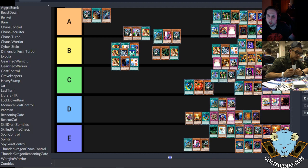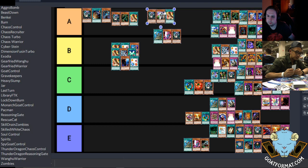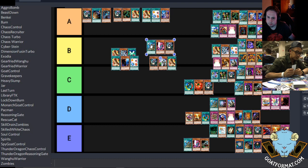This is Chaos Turbo as of today — for the June 2020 Goat Format tier list — I'd have that first. So Chaos Turbo first, then the Metamorphosis version. I have the Thunder Dragon version ahead of Angel Chaos. Angel Chaos sits behind, and the Skilled White version behind Goat Control. Then Goat Control next and Chaos Warrior after that.